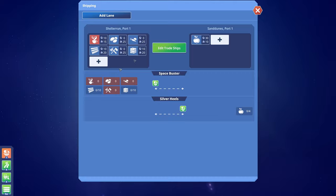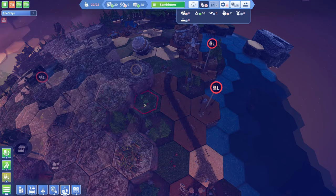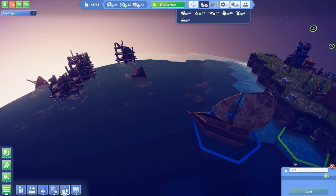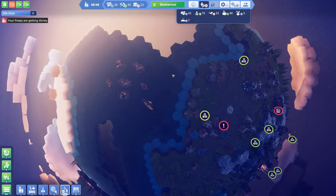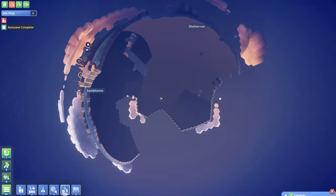The second ship will also pick up resources and send them over to Sand Dunes. The woodcutter here I don't need anymore because I'm bringing wood from Shelter Run. I now have 38 red technology, and in order to get to glasswork I need some green and red. This place will need power if I want the glasswork to be operational, so I will need to research power next. I'll send my explorer ship out to scout the remaining parts of this planet and see how many more islands there are.